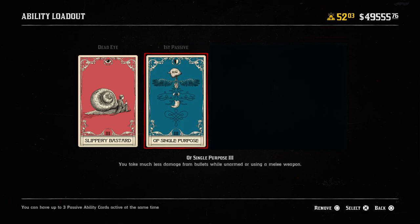The second card is Of Single Purpose — it says you take much less damage from bullets while unarmed or using a melee weapon. Since this is a melee build, you're going to have a melee weapon in your hand most of the time. When people are shooting you while you have a knife in hand, you take less damage. This is going to turn you into more of a bullet sponge and keep you alive long enough to close the distance and stab them.